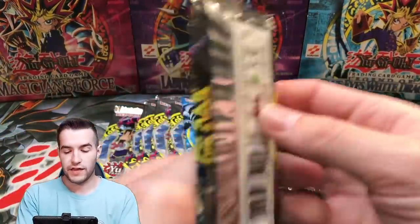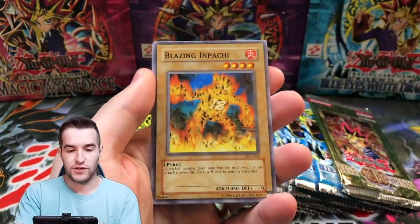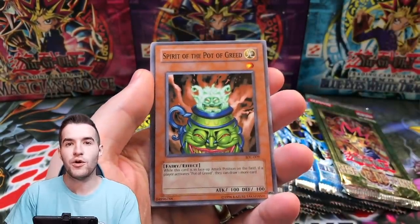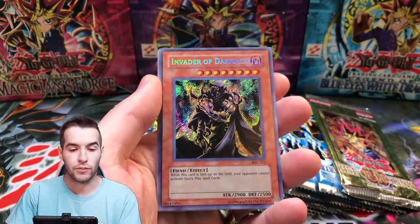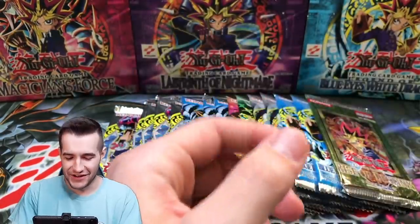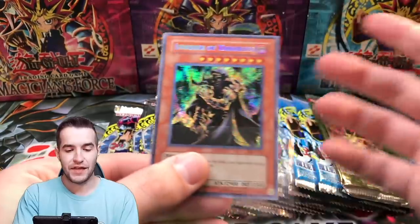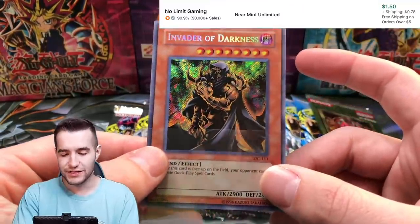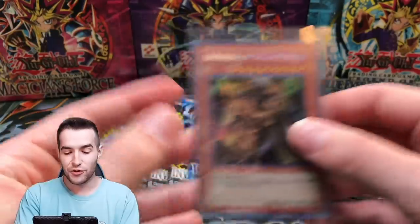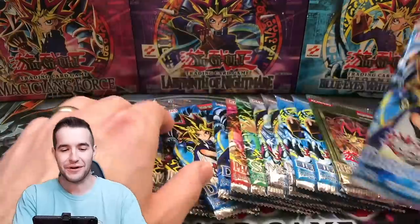Let's go back to Invasion of Chaos. Let's even it out a little bit — Invasion of Chaos had a lot more packs than everything else. So far really good pulls in this video. I'm pretty happy about it — Blazing Inpachi. Didn't we pull this in the last video too? We pulled Invader and we pulled Demok in the last video, I think we pulled Big Burn too. This is really weird. Secret Rare — so we pulled two Secret Rares, both the bad Secret Rare of the set, but still a Secret Rare. We'll take it.